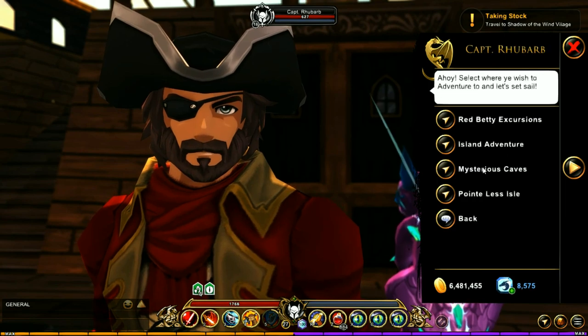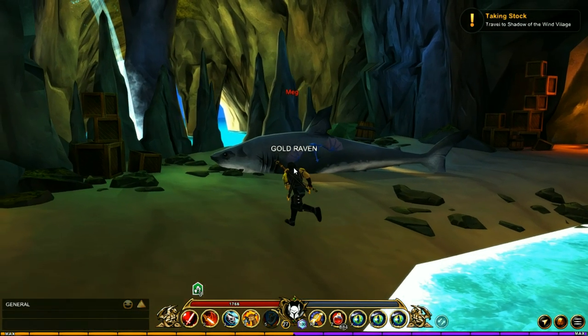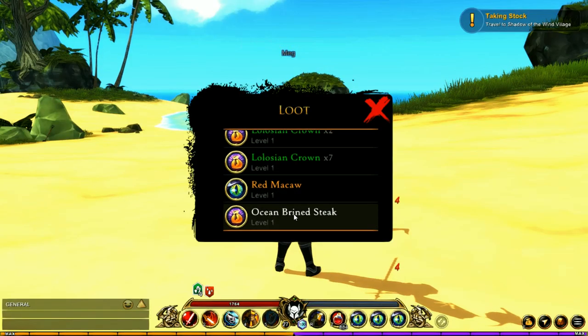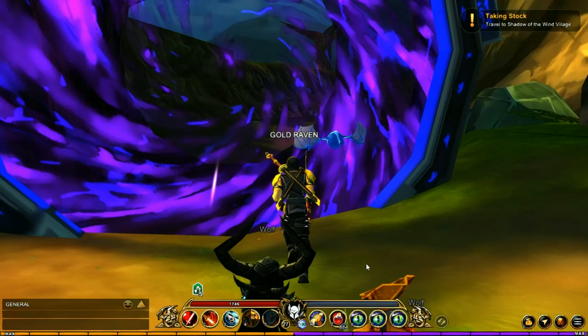Next, head over to Lolosia, talk to the captain, and you're looking for the Gills Grotto run. Run this challenge and kill the Meg — if you get lucky, you're going to get the Ocean Brined Steak.